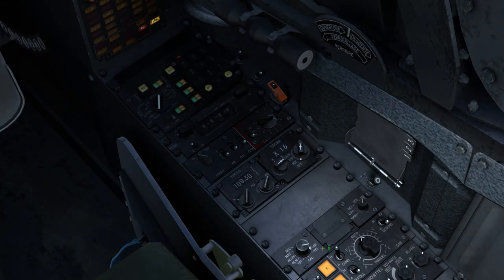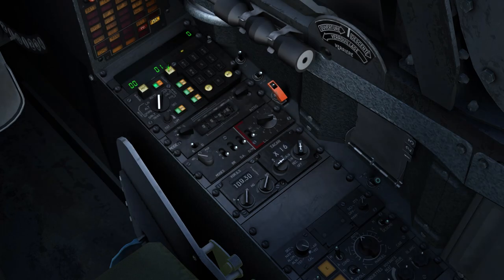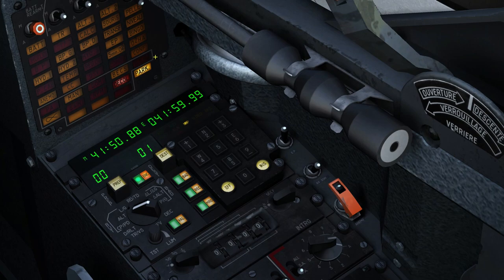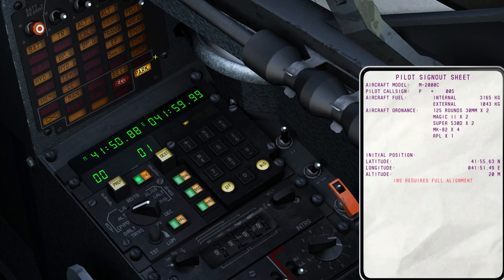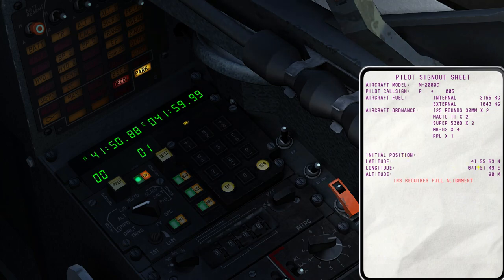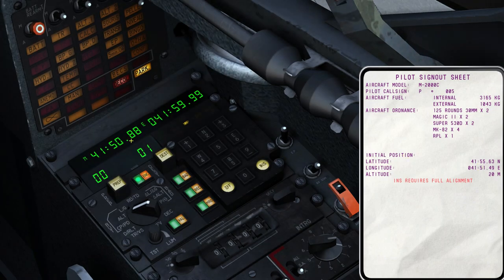We'll prepare for the INS alignment by moving the mode selector into the VEI position, powering the PCN, and moving the PCN operational mode into the LG position to display our initial position — which doesn't match what we have in the kneeboard. So we will clear off the data in the aircraft to match the data on the kneeboard.